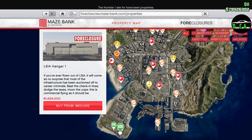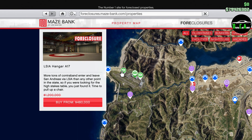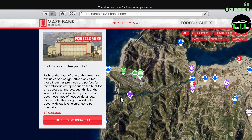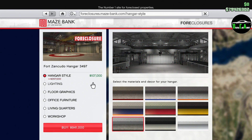To start off with the property discounts, we have a whopping 60% off the hangars and the renovations for them. So if you want to switch to a different location or maybe change up some of your upgrades, now is the best time to do that. If you guys don't have a hangar, definitely consider getting one this week. This is one of the best opportunities to do that.